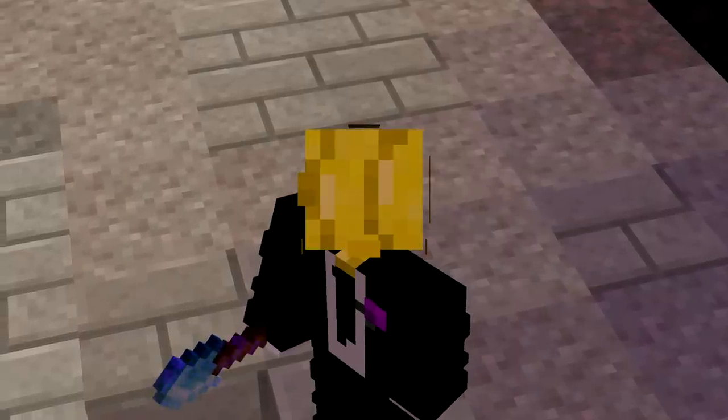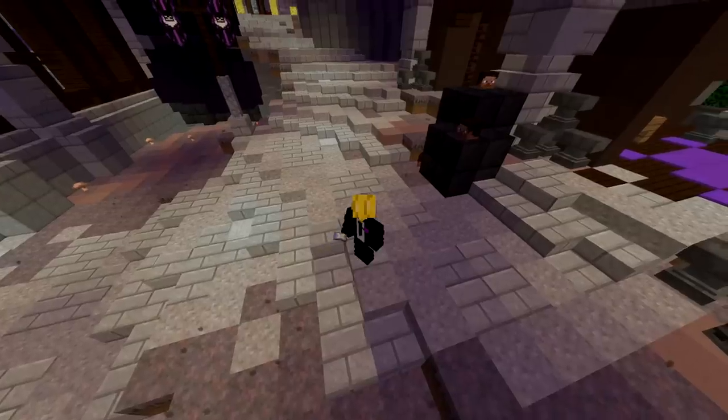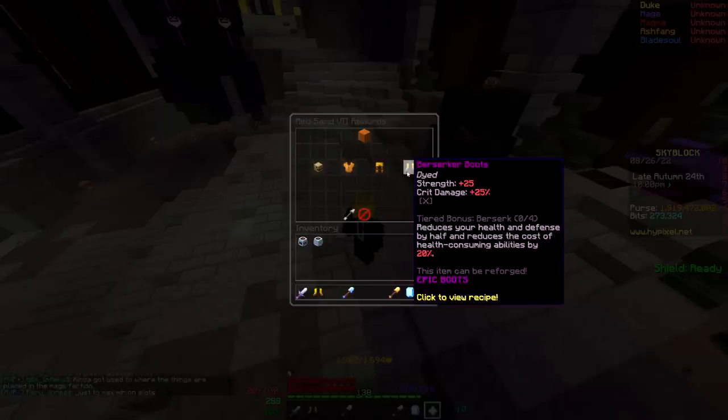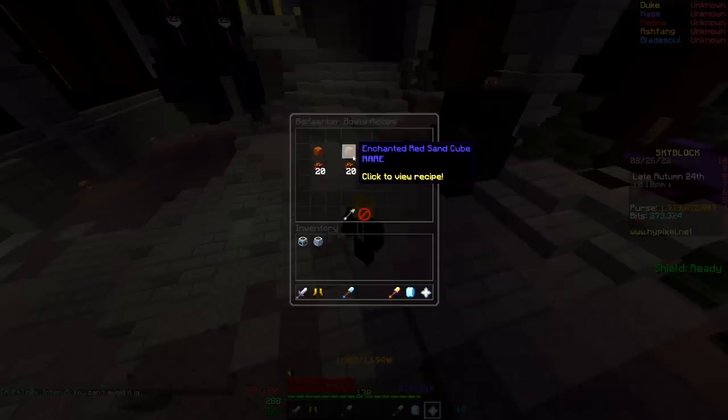This method is related to the Crimson Isle, which is kind of cringe for some people, but it's pretty simple to get into. If you go into the red sand collection and get to level 7, you're going to unlock an armor set called berserker armor. It's not a great armor set — there's no reason to ever use it — but we're going to be looking at the berserker boots.